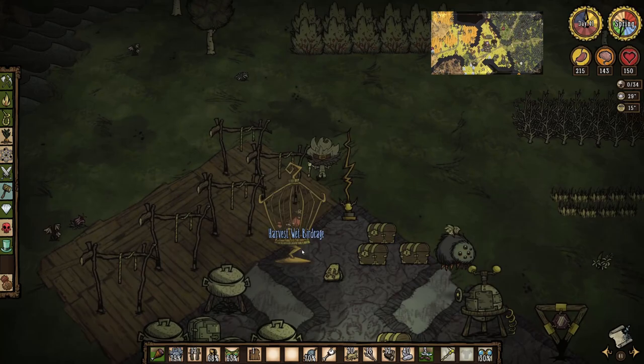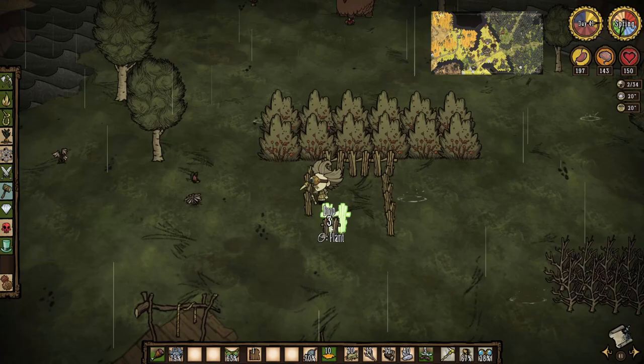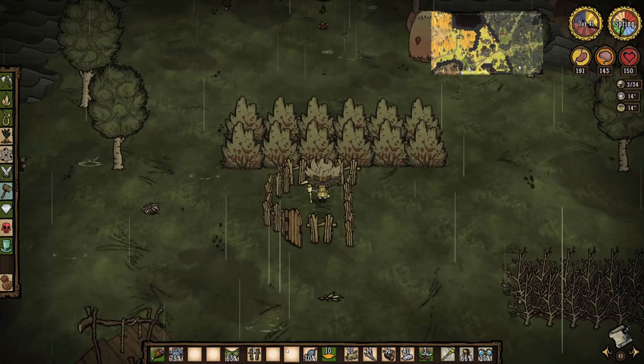Morning of day 41 arrives and it's time to start building fences. At this point I realize that I set up my base at an off angle from the way the world started and my fences end up a bit derpy. Oh well — it will still keep the gobblers in and that's all that really matters, aesthetics be damned.